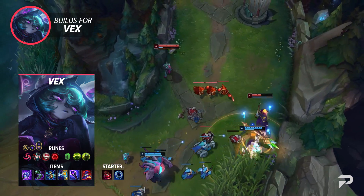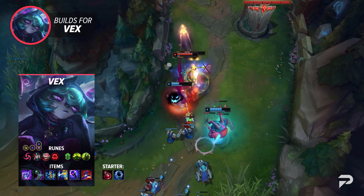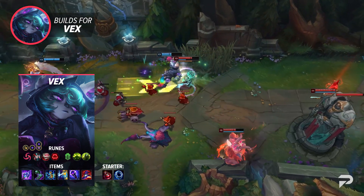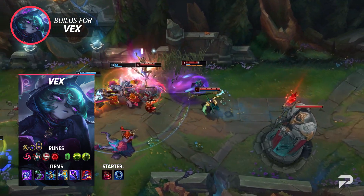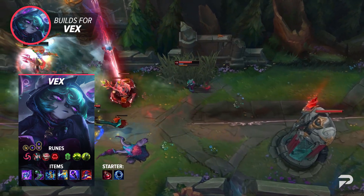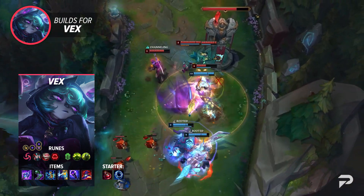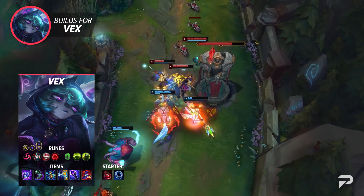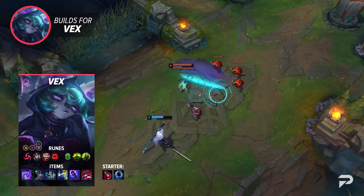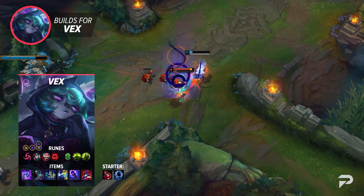For items, start with Doran's Ring, then build into Luden's Tempest and Sorcerer's Shoes. After that, go Horizon Focus and either Cosmic Drive or Zhonya's Hourglass, then Void Staff and Rabadon's Deathcap. Vex's item build is pretty strict — a lot of her power comes from getting ult resets, so if you don't have the damage to burst somebody down, you'll just ult in and get popped. Cosmic Drive is the preferred default since it gives 40 Ability Haste and extra movement speed, while Zhonya's is there for comps where ulting in would be really risky.